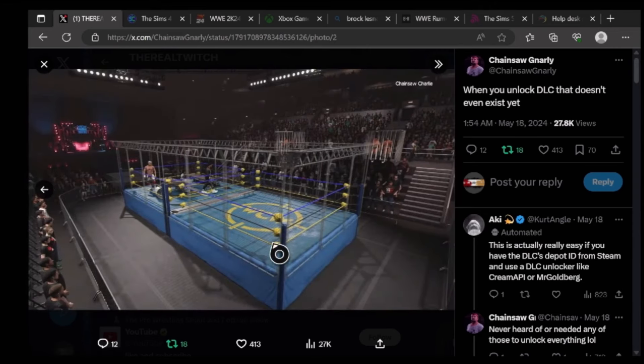Here's a look at the arena with people in the cage — so this is the WCW WarGames arena, which is interesting that they have this in there. He says when you unlock DLC that doesn't even exist yet. I like this arena. Now, will they keep doing free stuff like this as add-ons to the DLC packs? I believe so, because of the free weapons we got in the last DLC pack — the barbed wire bat, the light tube, and the door.